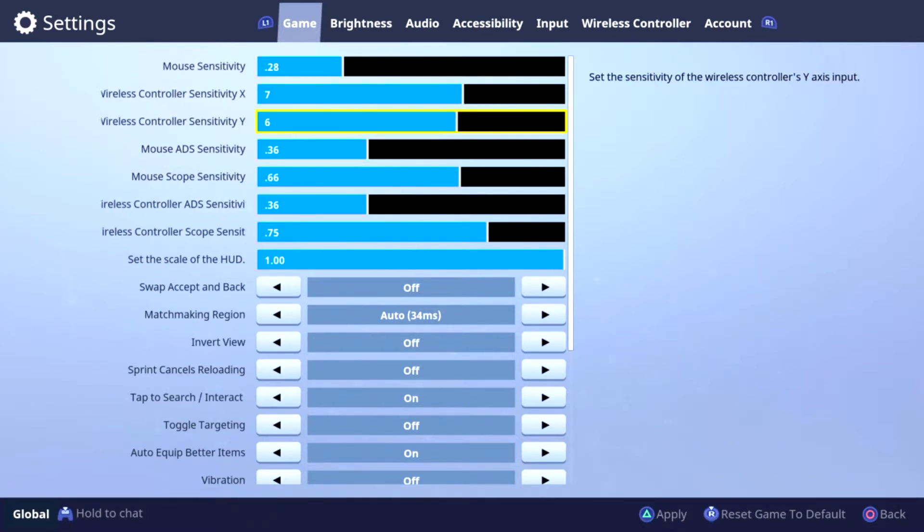I'm going to scroll through my sensitivity page and adjust everything to what I think will help in a gunfight or help me build very quickly. You need to be able to turn quickly in this game. A lot of new players just play on default settings, and while that helps at first, later on when you play better players you need to up your settings so you can turn on somebody or quickly build a wall to take minimal damage.